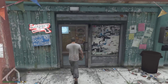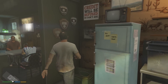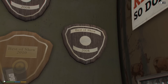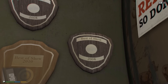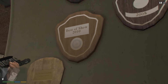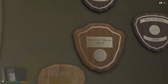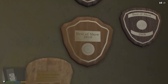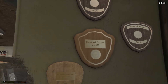This next one can be found in Sandy Shores at the bar. If we go inside we can see a couple of different plaques on the wall. One says Best of Show 2008, and features a motorcycle — this is a reference to The Lost and Damned, GTA 4's motorcycle expansion DLC where you play biker Johnny Klebitz. Then if we look at the other plaque, it says Best of Show 2010 and has a wagon wheel on it, which is an obvious reference to Red Dead Redemption because the game was released in 2010. It doesn't get any more obvious than that — it's a minor one but very cool.